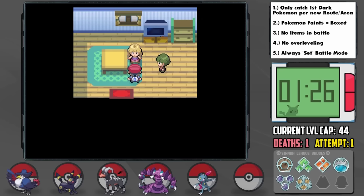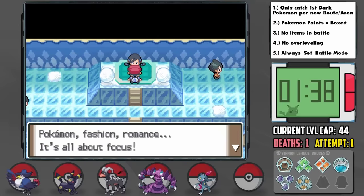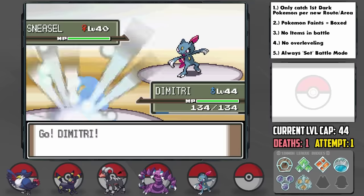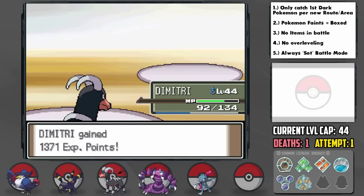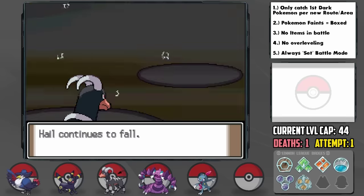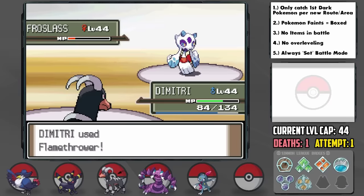We arrive at Snowpoint City, the location of our next gym battle. The seventh gym leader is Candice the Ice-type trainer. I got us up to the level cap, sent out Dimitri first with the Wise Glasses attached for extra power, and Flamethrower is able to outspeed and one-hit KO every single Pokemon on her team in rapid succession to win our seventh badge. Dimitri is a monster, what can I say?